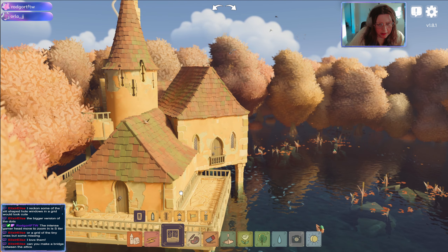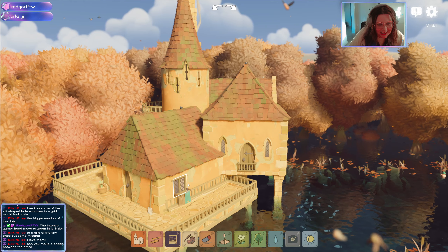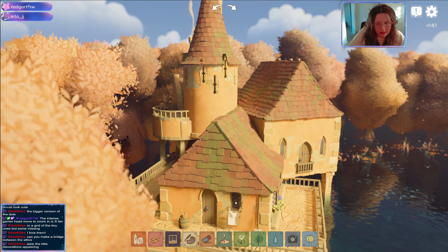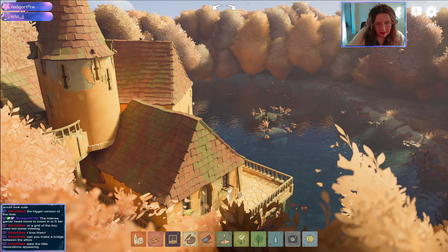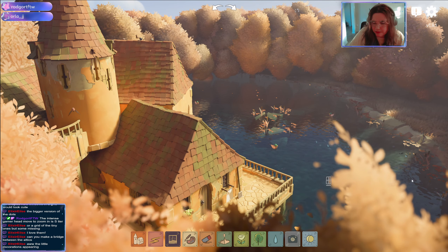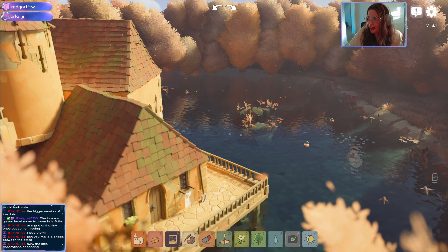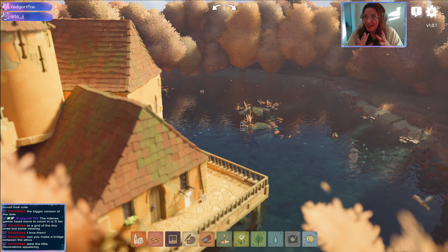We haven't used this window yet, so let's use this one. Oh, we've had a cat delivery! The decorations appearing is really satisfying — it looks so cute. So, a bridge... here? Oh! Oh! Oh, you can make like little rooms — roof windows? Oh my god, that's so cute! What do the other window types look like?